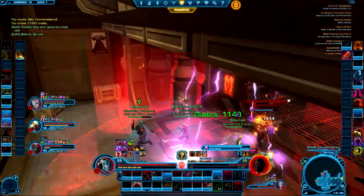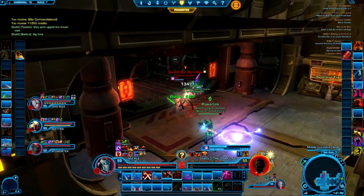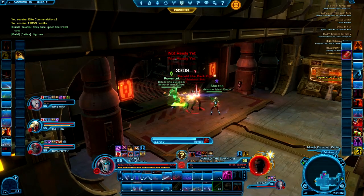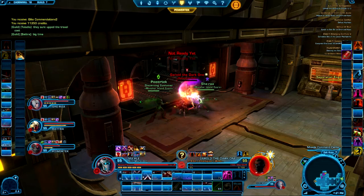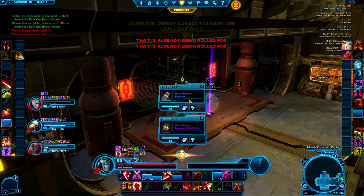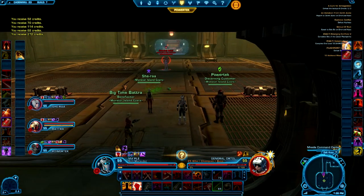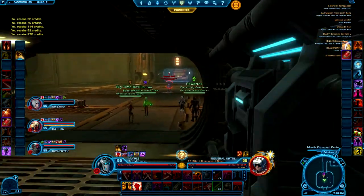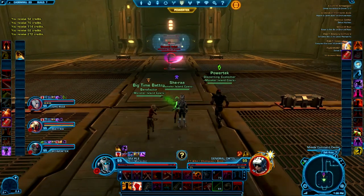The last boss is a tough one. He does more or less no damage himself, but there is an enormous amount of mechanical movement and environmental awareness required. He will launch rockets — you'll need to look up at the ceiling, or have someone in your group do so, to see where they're coming down. There are one of four places they can land and there will be steam coming from them, so it'll be very obvious which one is launching. Stay away from those areas because if you're in there for more than about two seconds you will die.